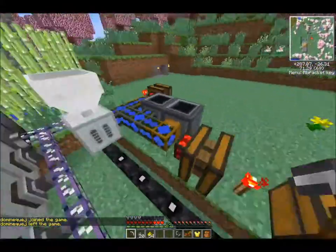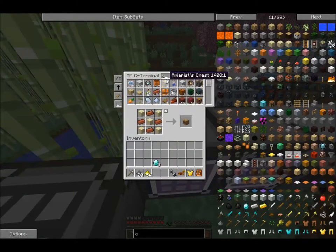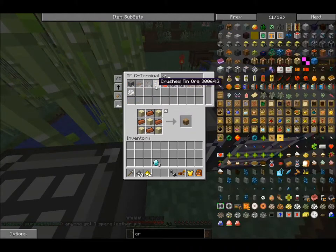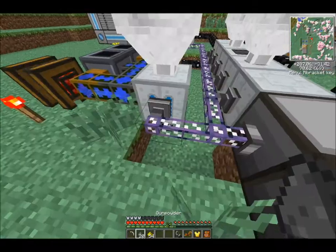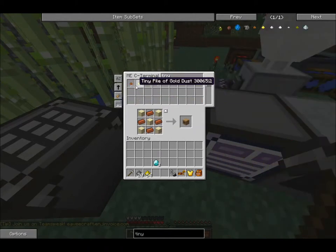I've also expanded my ore processing. I've got an ore washer here. When we crush ores in the macerator, we get crushed ores — crushed copper, crushed iron, crushed tin, etc. You can take those ores and put them in the ore washer, and what that does is create some additional byproducts. It will create a purified version of the ore you're washing, usually a stone dust which is only useful for construction foam — basically a building block for IndustrialCraft. And then you can occasionally get a tiny piece of another dust.